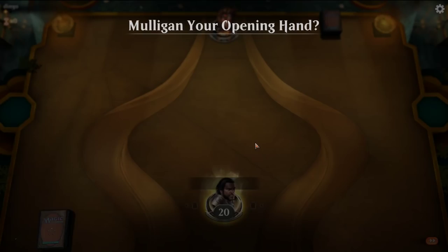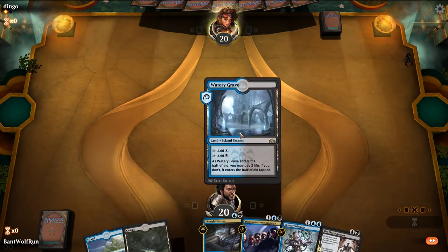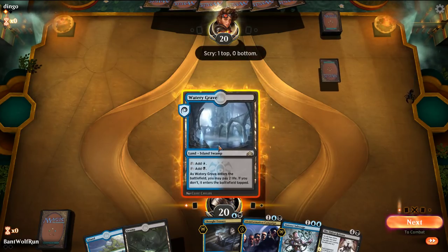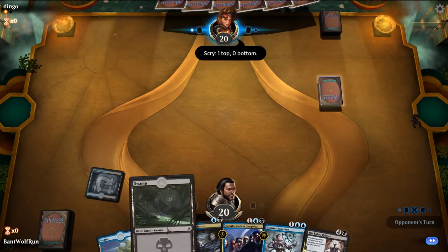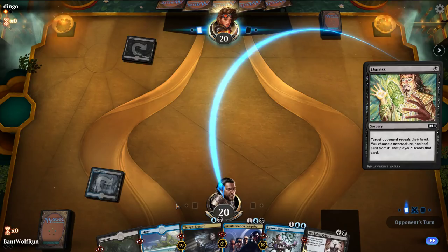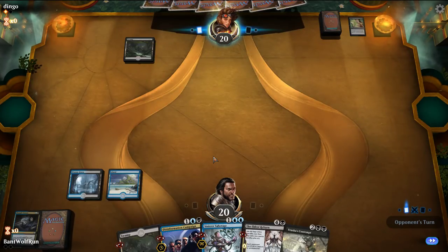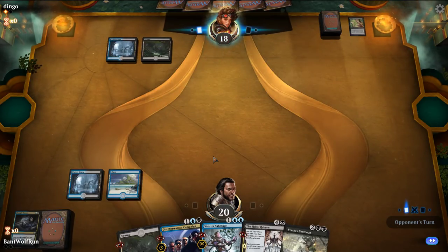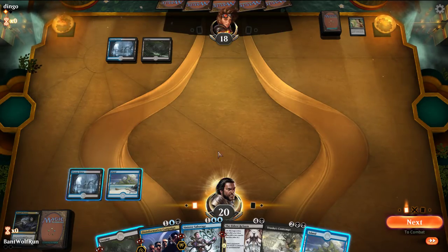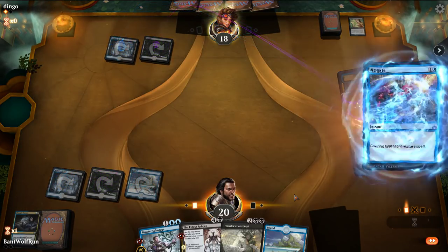We're much better suited versus control now. Thought Erasure into Campaign — and they mulliganed, so we'll tear apart their hand. They never don't have it. Here I'm just going to Campaign and they have the Negate.